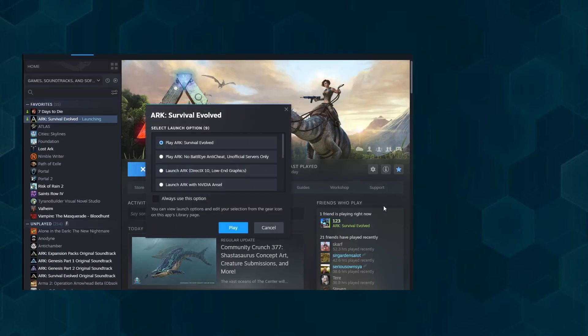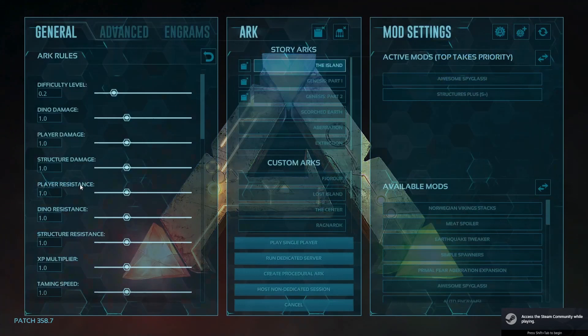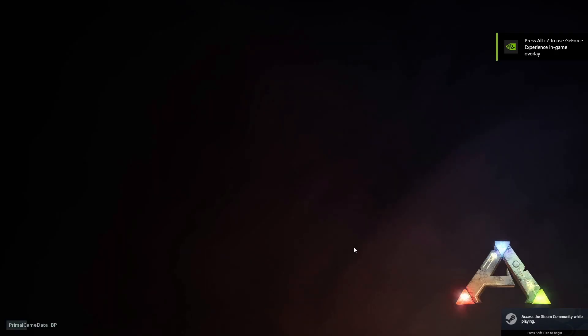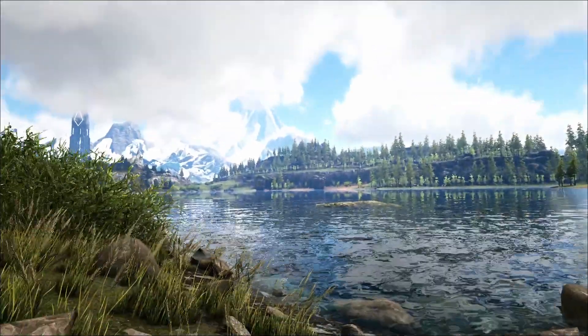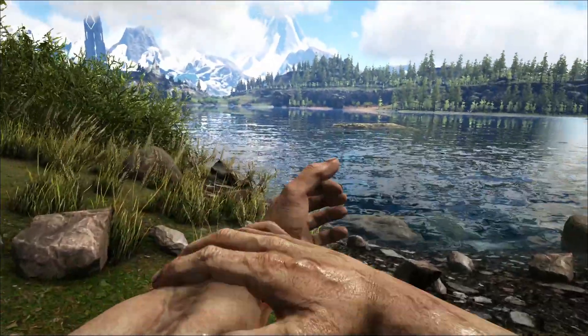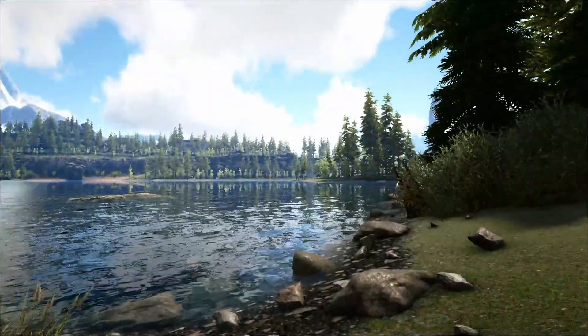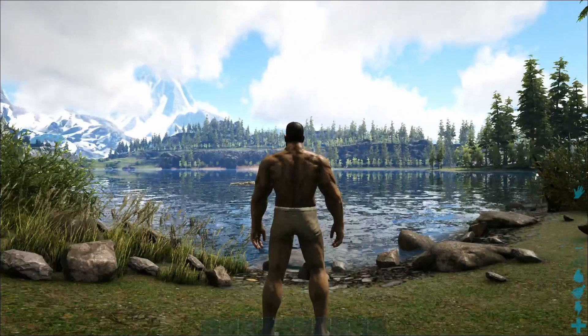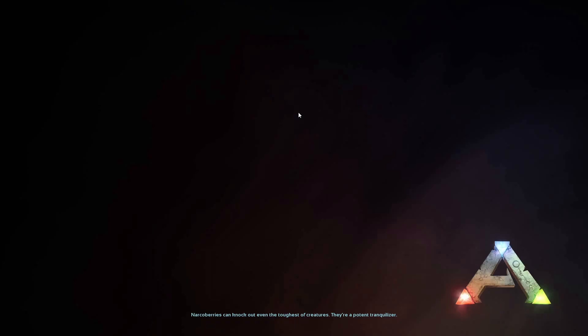Next, we're starting ARK Survival Evolved once — first to see if we already have a save game, and second, if we don't, to start the game once. This will create a save file folder for us. This is especially important if you want to set up a map that's not the Island — in this case, Valguero. You don't need to do anything big in the game, just load it once and close the game again.